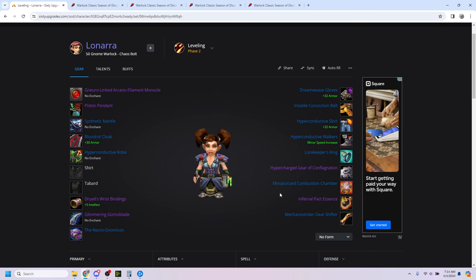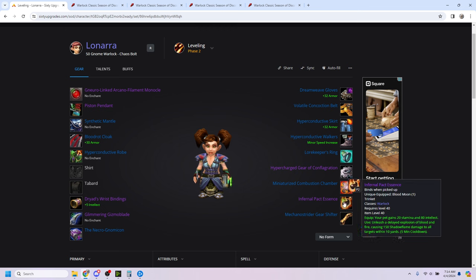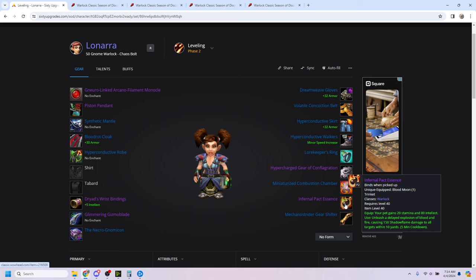The Infernal Pact Essence — obviously these are high spell power trinkets and I shouldn't need to explain why that's good. But the thing about Infernal Pact Essence is while the stamina and intellect is nice, it's good for a few things. One, it's good for Soul Link, because giving your pet more stamina and then splitting your health with Soul Link is a nice thing to do.